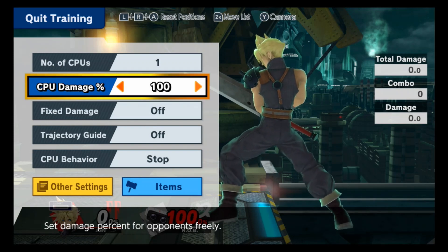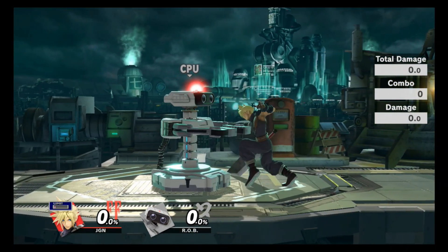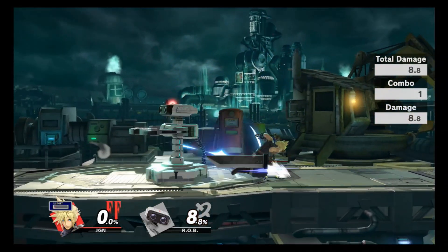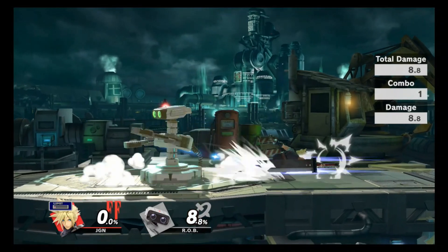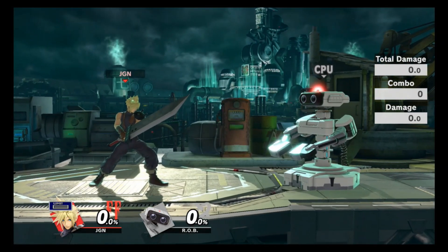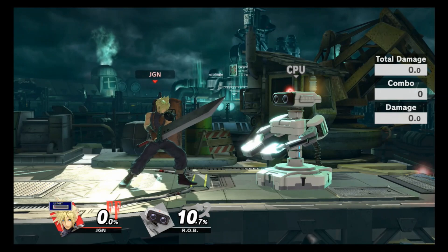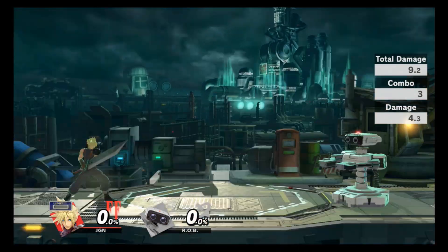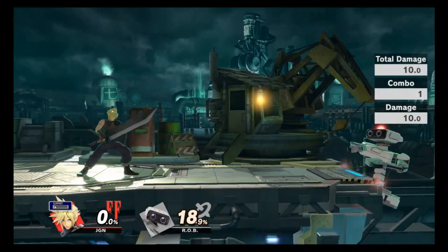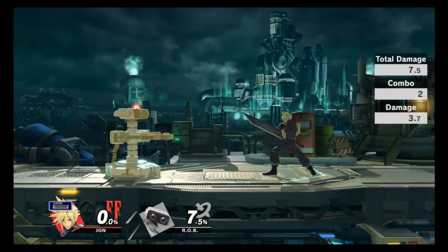Another reason I don't think these throws are all that great is that if you're not going to have a kill throw, at least have throws that combo well — Cloud doesn't really have that either. His down throw at zero percent puts them right there but you can't really do anything meaningful afterwards. Your up throw is good only because it puts them above you, and Cloud is very good at juggling. Forward throw and back throw are both just get-off-me options. I would stick away from using grabs with Cloud unless you really have to.